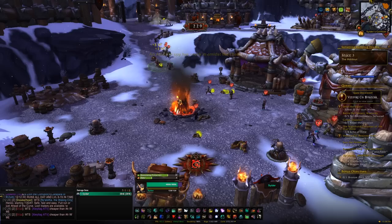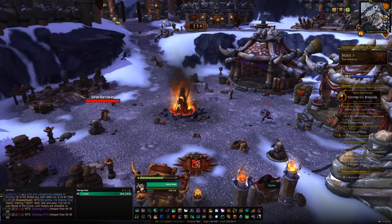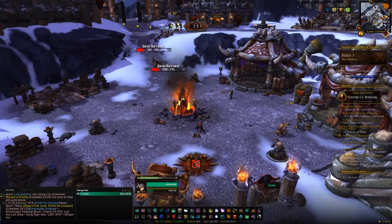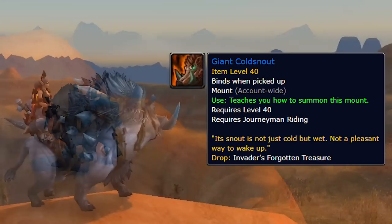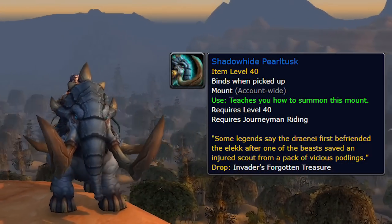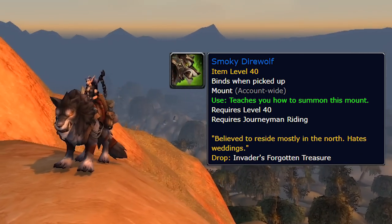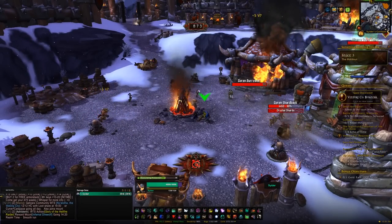The first garrison thing we're going to talk about is garrison invasions and bosses. These are assault events that happen on your garrison, and from those you'll have a chance of getting one of four mounts: the Garn Nighthowl, the Giant Coldsnout, the Shadowhide Pearltusk, and the Smoky Direwolf. All four are on about a 1% drop chance, but you will have multiple chances per week per character.